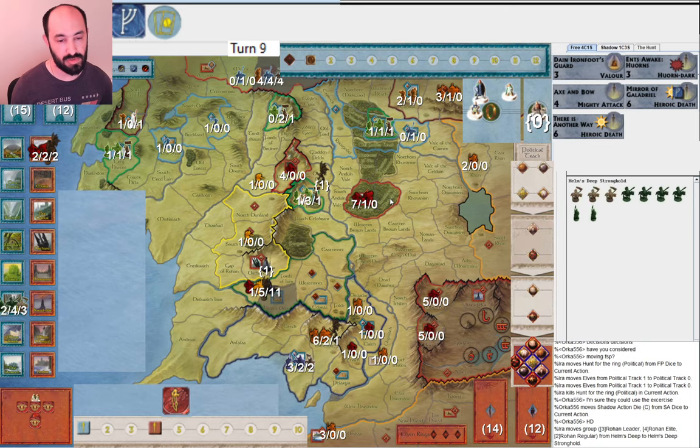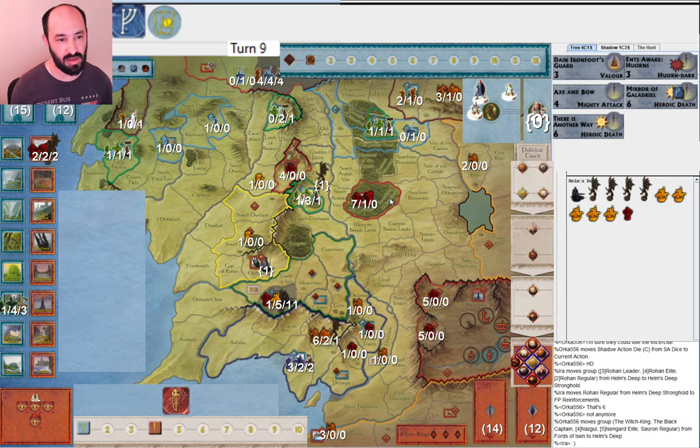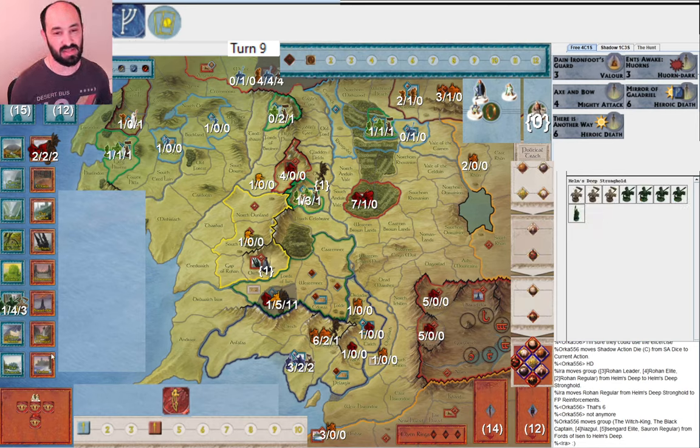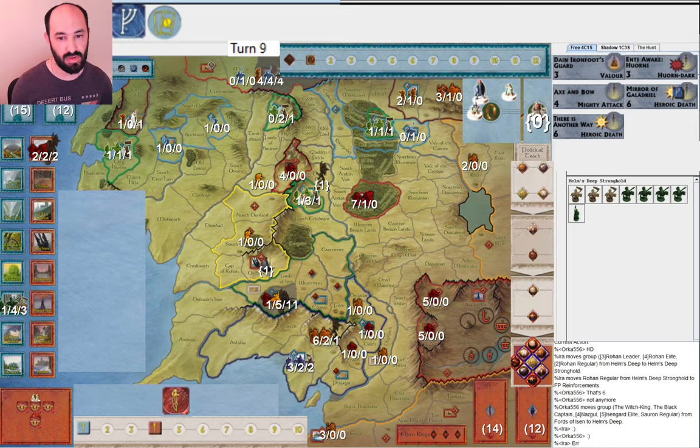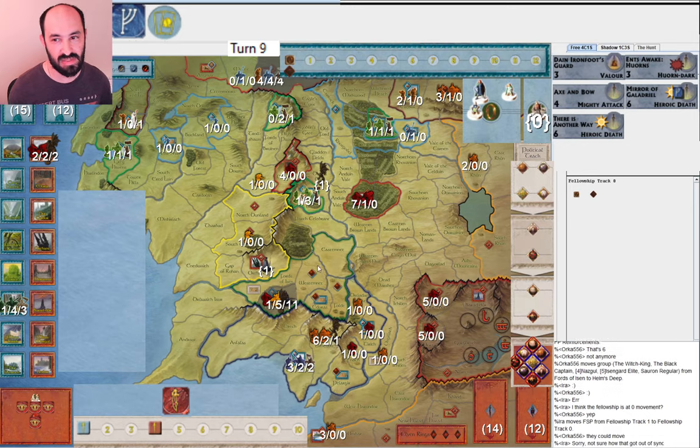They attack Helm's Deep now. I have a very stacked army — this is like one of the best defenses of Helm's Deep I've ever managed in one of my games. This is a super powerful army, and I don't see how their army is going to be able to take it out, but I guess it makes sense for them to try. Fellowship is at zero movement — that was a mistake, we should have fixed that sooner. Then I go ahead and separate Boromir here, and they say 'oh no' — they know what's coming.